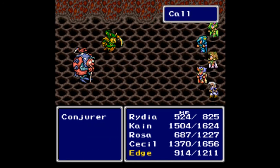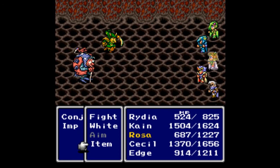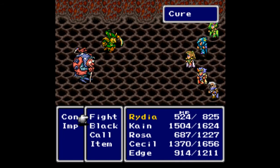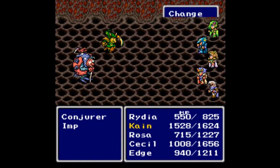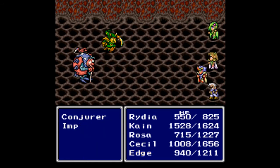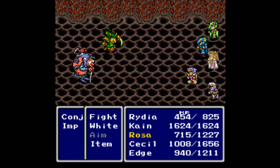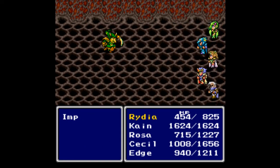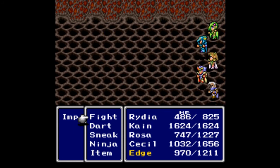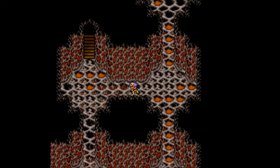Let's head over to the left — more Conjurers. Are you kidding me? Everybody focus on the Conjurer; the Imp is no big deal. Let's see how much damage the Cure Staff does. You just changed targets — I should have done that on everybody, but just take out the Conjurer. Cure Staff on everybody — let's see how weak this Imp is. 66 damage — down it goes. 485 gil, 744 experience, and Kain gains a level!